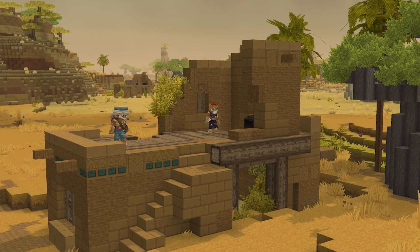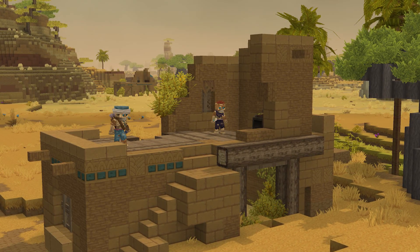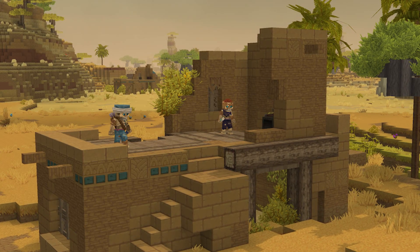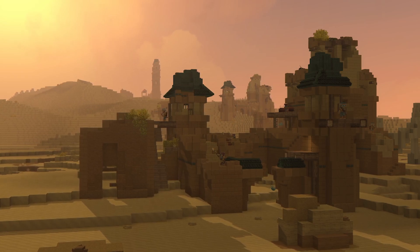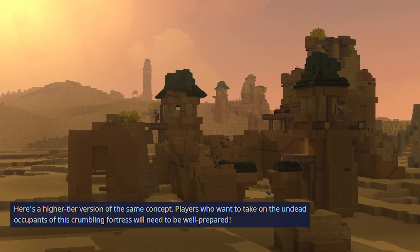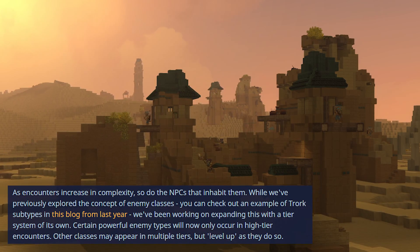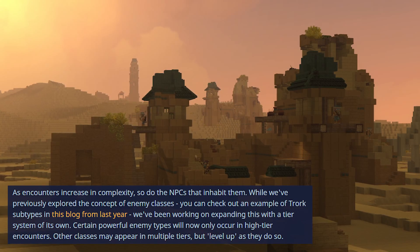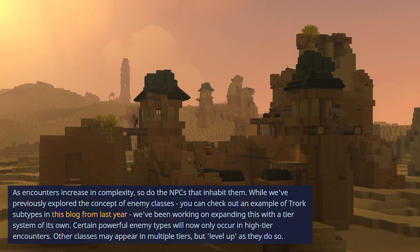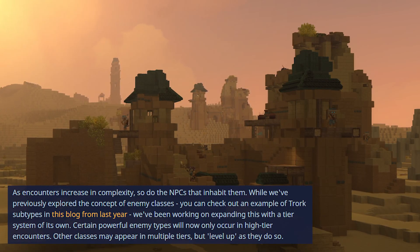Generally speaking, the first three zones will be available for the player to spawn in, whether willingly or randomly, and each zone has its own biomes as well as difficulty progression. The Hytale team proceeds to show the same fortress concept enlarged to represent a higher tier version of it. Players who want to take on the undead occupants of this crumbling fortress will need to be well prepared. As encounters increase in complexity, so do the NPCs that inhabit them. While enemy classes were previously explored, the team has been working on expanding this with a tier system — certain powerful enemy types will now only occur in higher tier encounters, and other classes may appear in multiple tiers but level up as they do so.